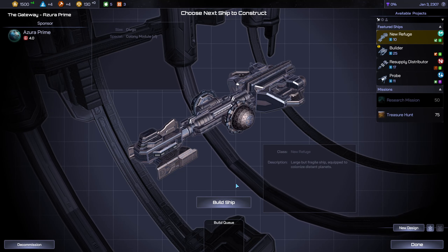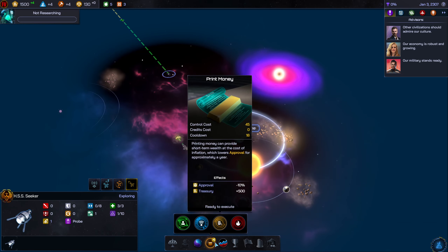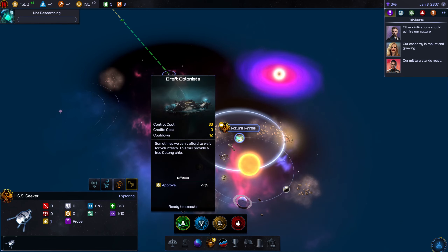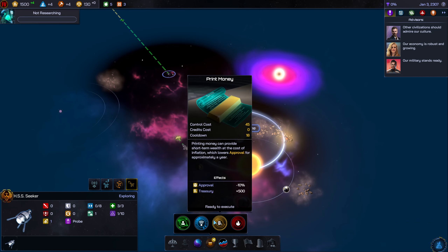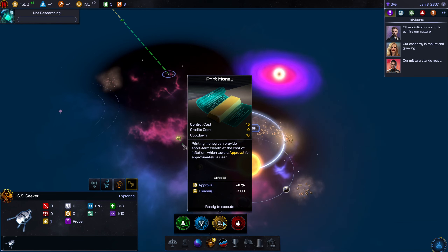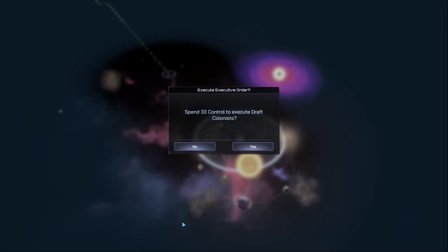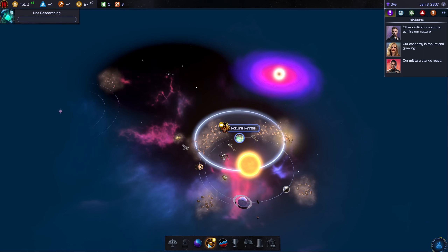We want to build a new colony ship — go ahead and queue that up. There's an executive order, which seems like a new feature. Options include: graph colonists to give a free colony ship that reveals an area of the map — that feels like a gamble since it could be garbage. Another gives more money but lowers approval for a short period. Another makes things go faster than normal. I think the colony ship option is probably the way to go.